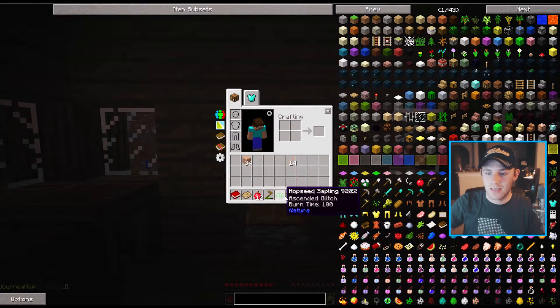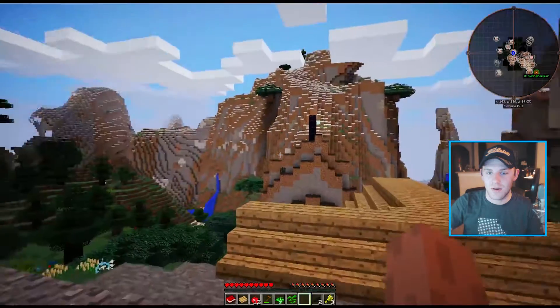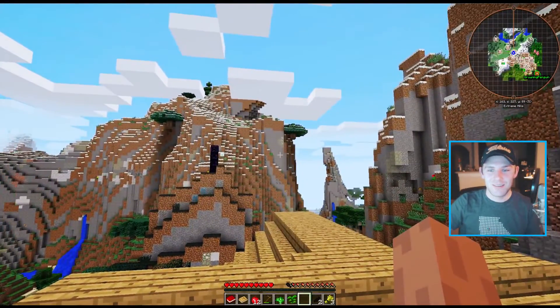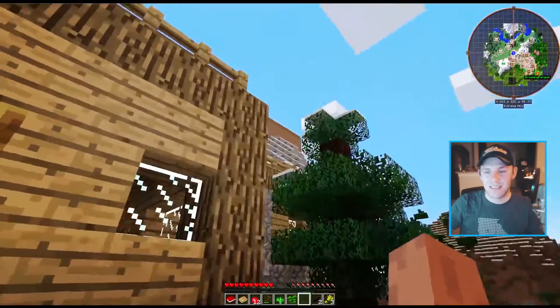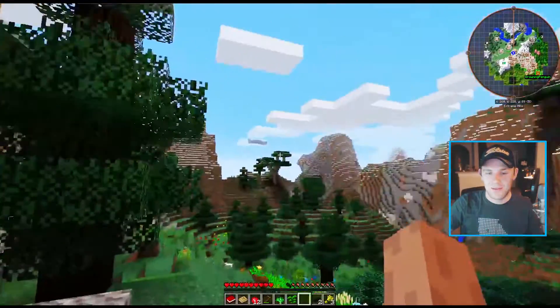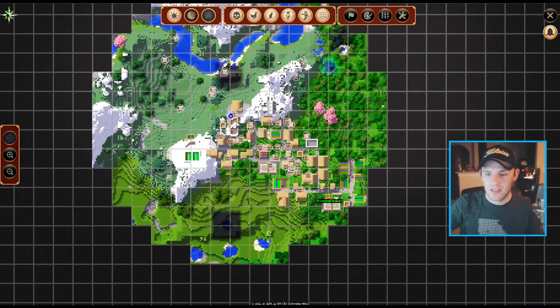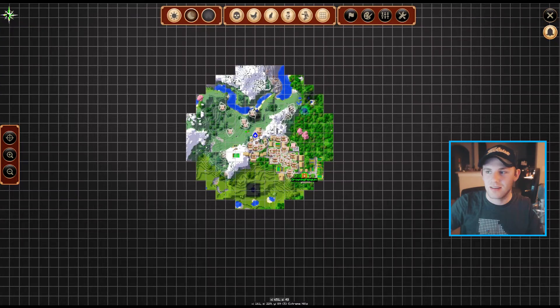I made a hoe, hop seed saplings, stalk garden, wheat, and black petals. Oh yeah, and look at this spawn — it's beautiful. Holy cow, this is amazing and it's on a mountainside. Let's check out the mini-map real quick. We're in a village, got my buddy over here, and I don't know where the other guy is.